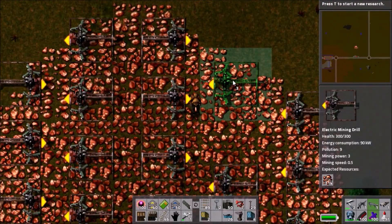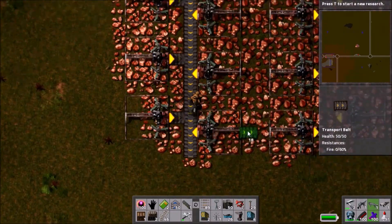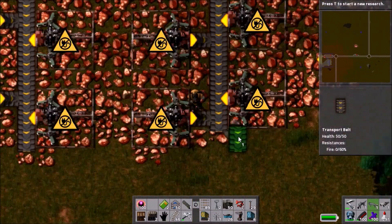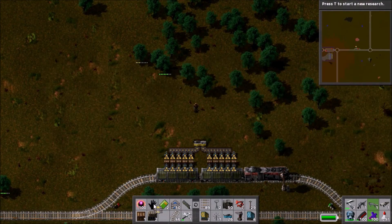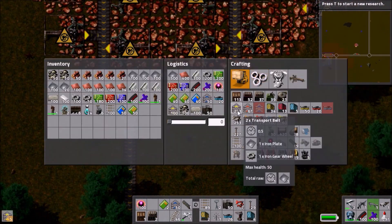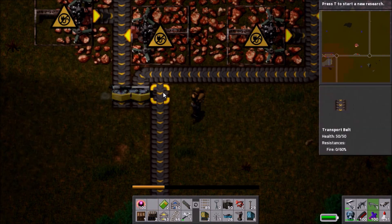We don't actually have enough efficiency modules to supply them all — I should have resupplied on efficiency modules before setting out, since you use quite a lot when putting three into each mining drill. So we connect up enough to get things going, then work out how to connect up the belt. We've got a splitter splitting everything between the two cargo wagons, which should work fine. It doesn't need to be particularly cleverly set up because there are only a few mining drills in the end.